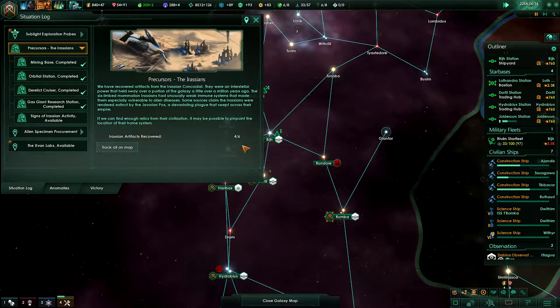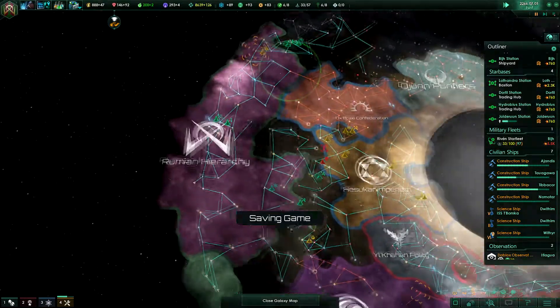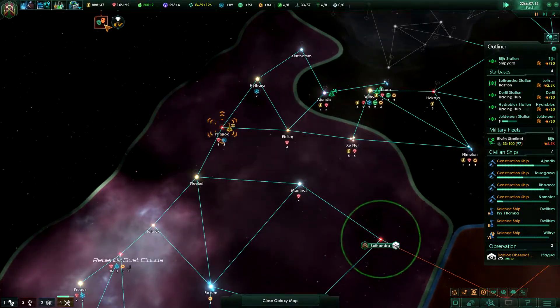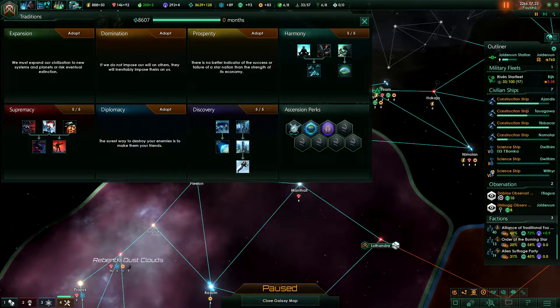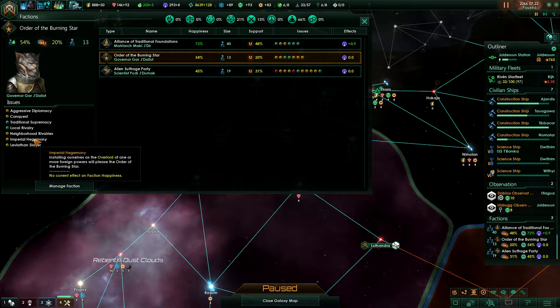Five out of seven specimens and four out of six artifacts. Phonak — the Order of the Burning Star is already happy with supremacy.